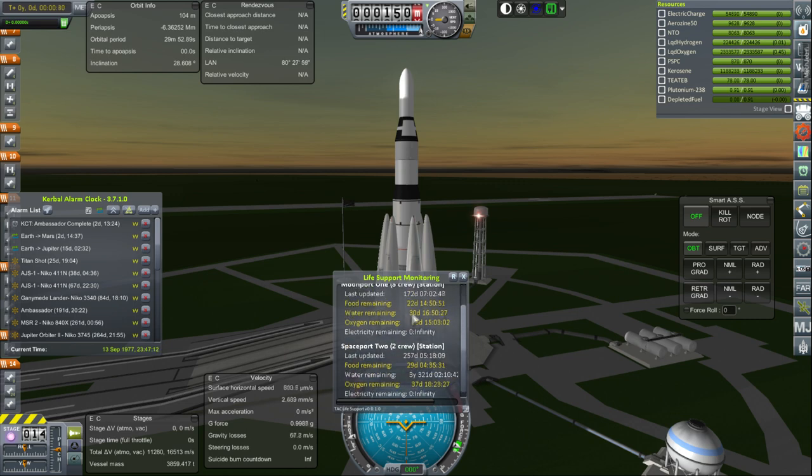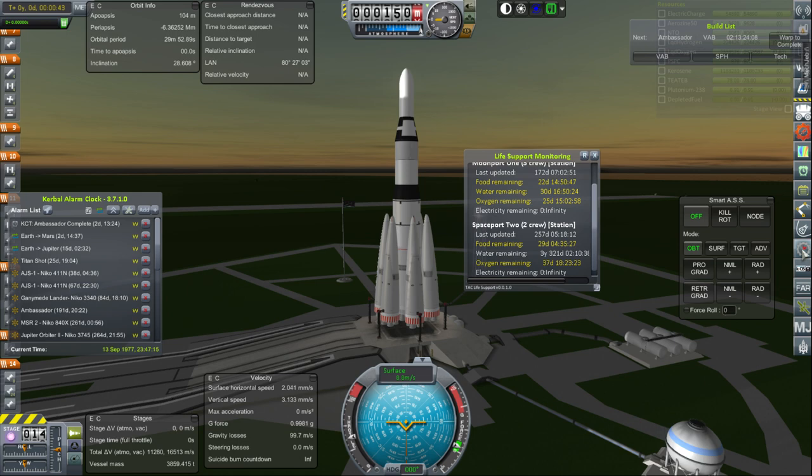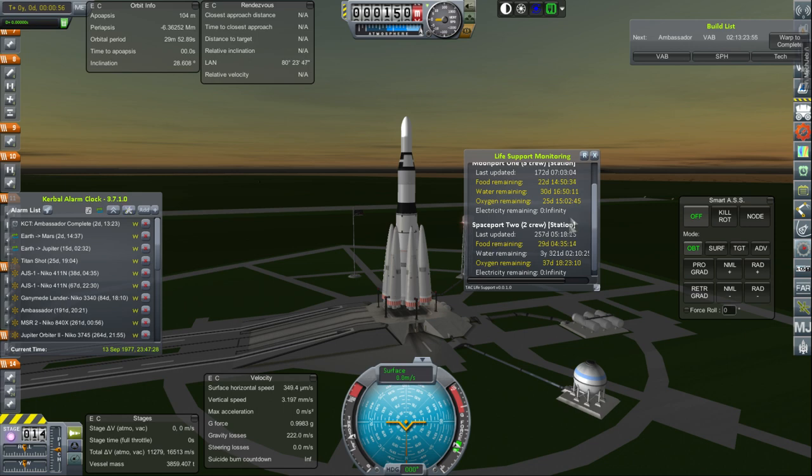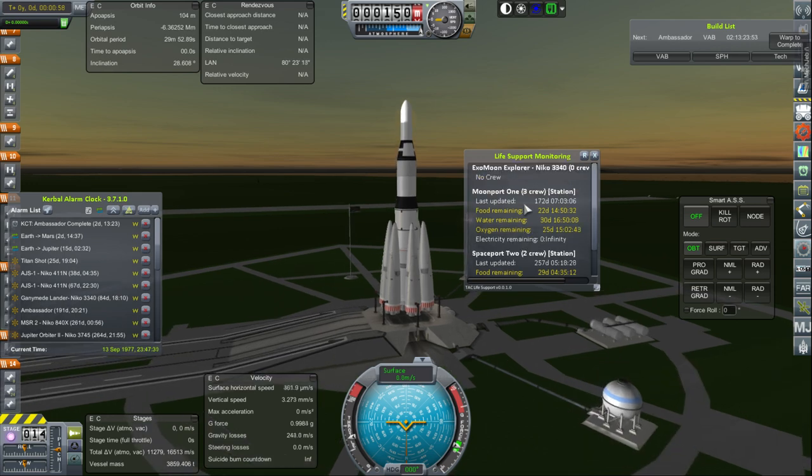We've got 22 days on Moonport 1, but it's better to have enough time to send the backup mission just in case nothing goes wrong with the first one. We've rebuilt the missions, so we've got a Moonport resupply and another Moonport resupply — if one goes wrong, we can send another. All the Moonport resupplies can be used for the spaceport as well. The spaceport ones cannot be used for the Moonport because that's a longer distance and we don't have the delta-V. The first one that will need more supplies is the Moonport, and that's further away, so I'll have to see what kind of buffer I want there.